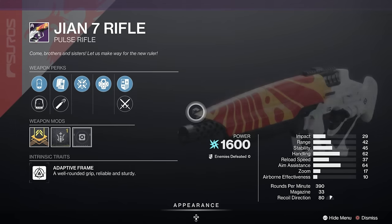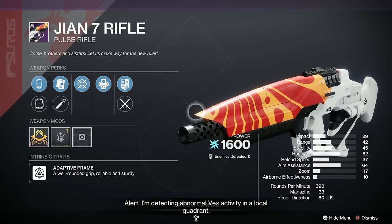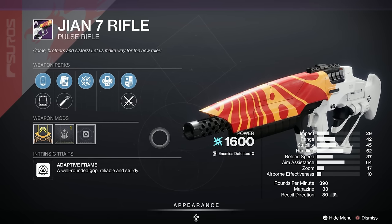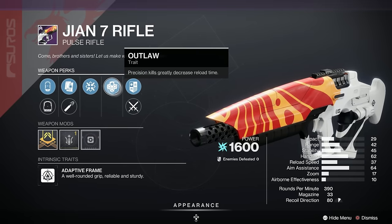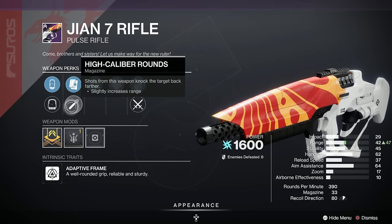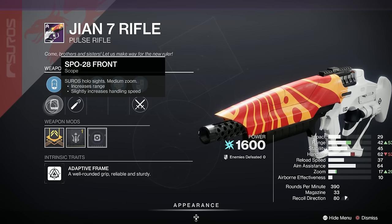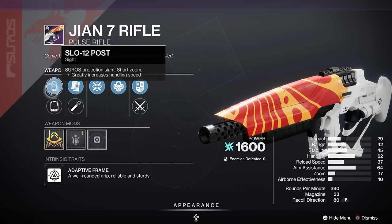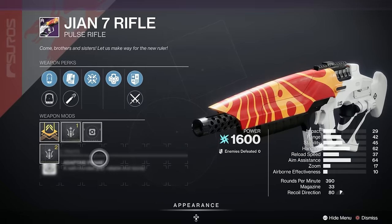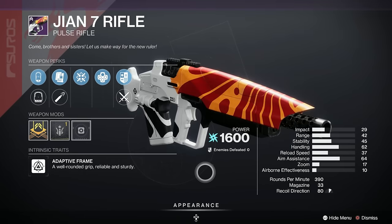Let's get stuck into the weapons — some nifty ones here. We've got the GN7 Pulse Rifle first of all. It's got a D on LightGG in popularity — doesn't mean it ain't any good, just means it's not popular. We've got Outlaw and Firmly Planted, Alloy Magazine, High Calibre Rounds, and a Range Masterwork on it. It's Arc, Adaptive Frame — not that great, this GN7 this week.